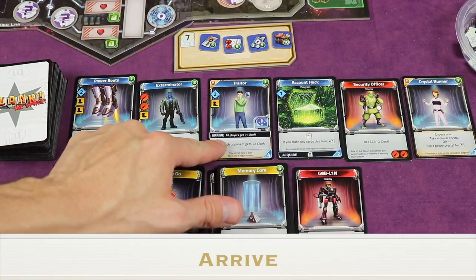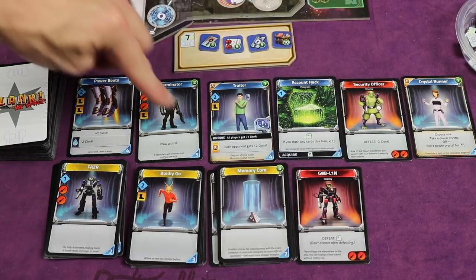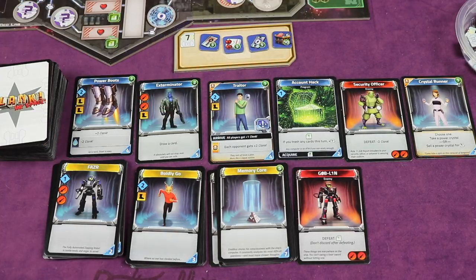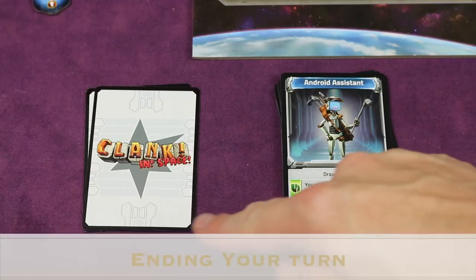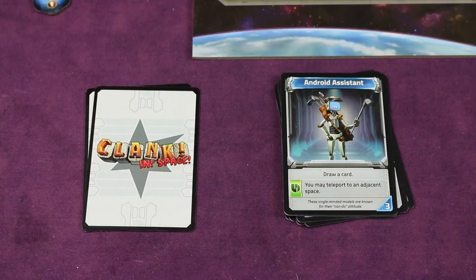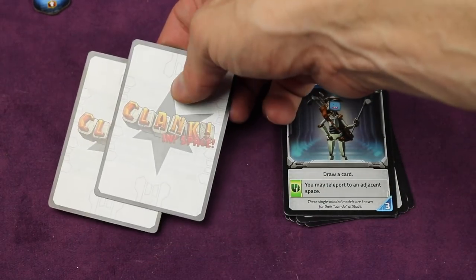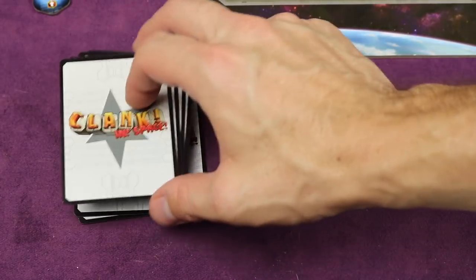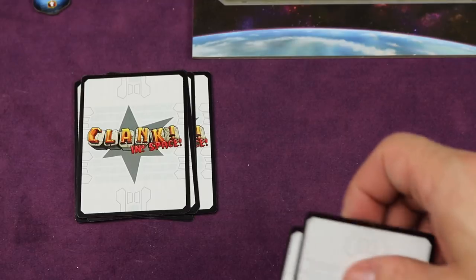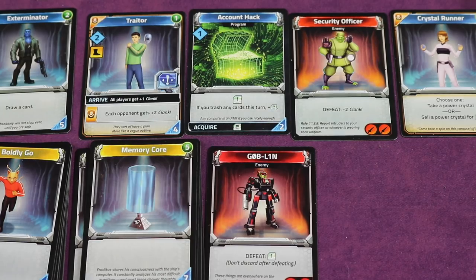Some cards have 'arrive' text — when a card enters the adventure row, its arrive effect triggers immediately. For example, one card says all players get plus one clank, so everyone adds a cube to the clank space. At the end of your turn, draw up to five cards from your draw deck. If you don't have enough, shuffle your discard pile to form a new draw deck and draw until you have five. Then it's the next player's turn clockwise.